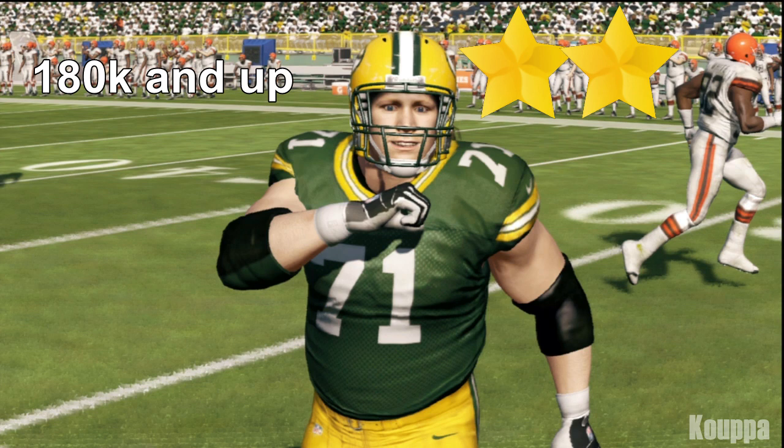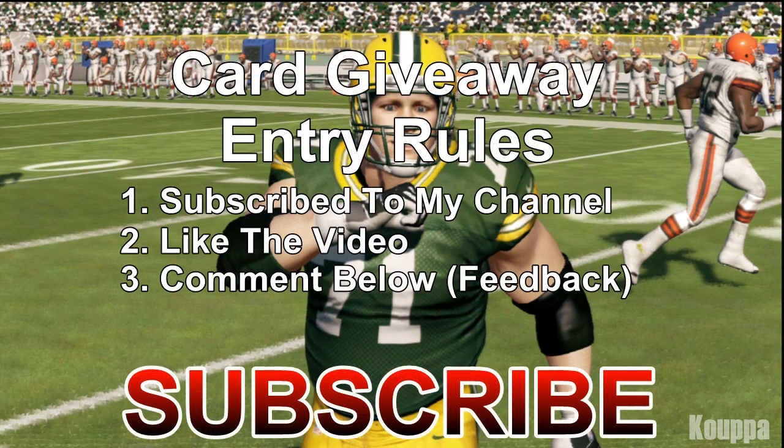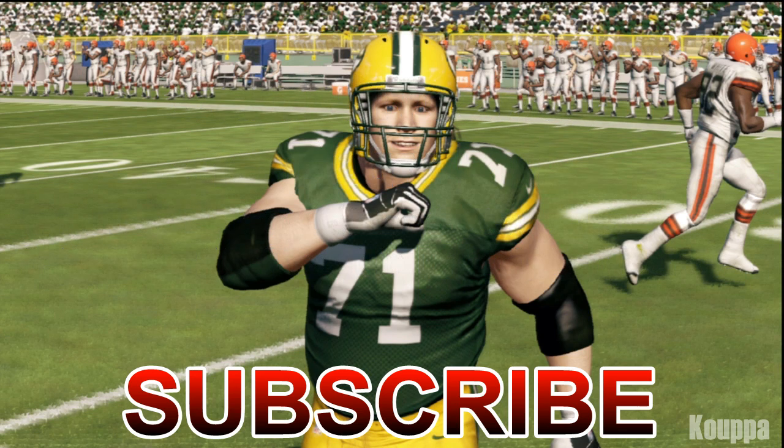I will not be giving away this card because I love it, but I will give away another offensive lineman — Marshall Gundy, another right guard. I'm giving away the one-star 99 Pro Bowl version of him. If you don't want the card, we can swap it and I'll give you the coins instead, which would be around 35 to 40 thousand. To enter the giveaway, subscribe to the channel, like this video, and leave a comment below. To double your chances and get your name entered twice, follow me on Twitter at Koopa3 and retweet the tweet in the description.